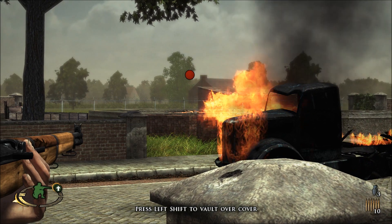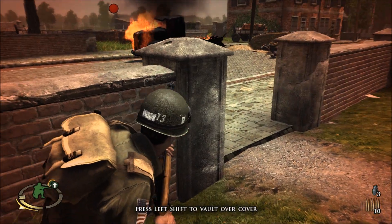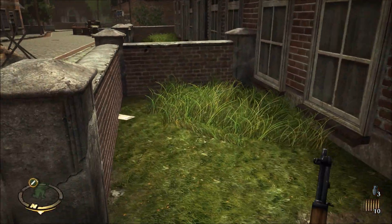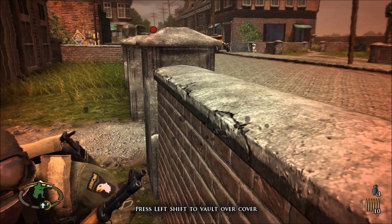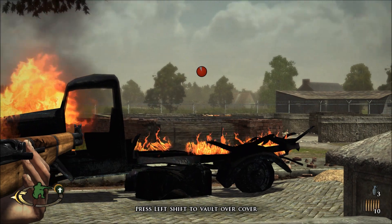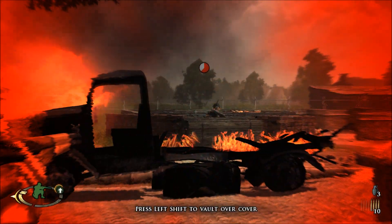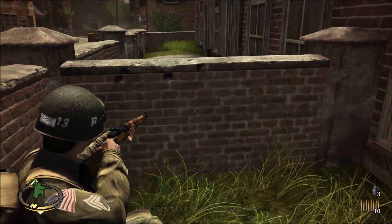Pop your head out, make this easy. Maybe I can get the assault team over here. If I reposition, I might get them to pop their heads out. One, two — that threat's eliminated. Now I think I'm good to move everybody up here.